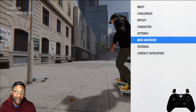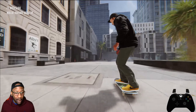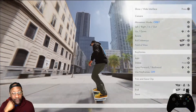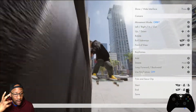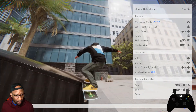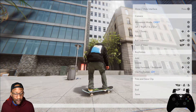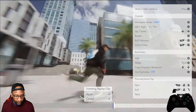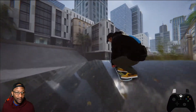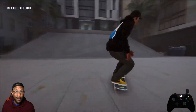The cleanest of clean. This is a good trick combo — the nollie inward heel to front nose just looks good. That just looks good. It's a high-class trick. That was dope.